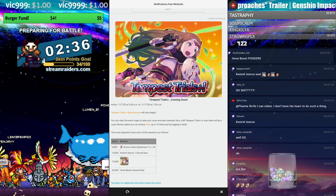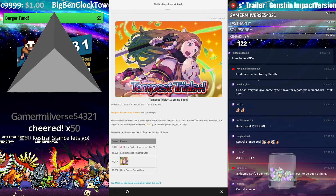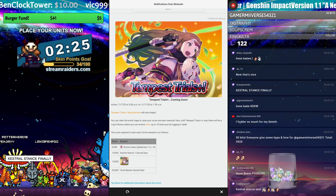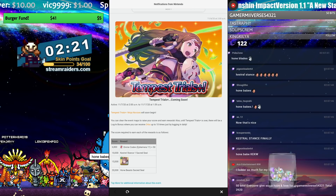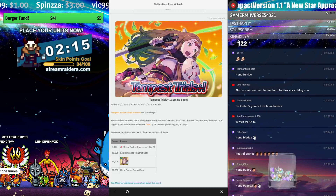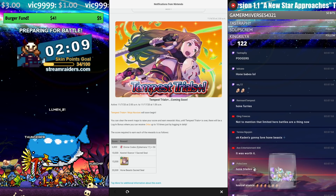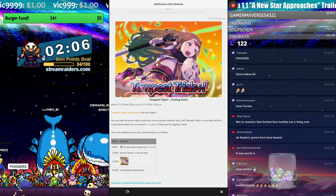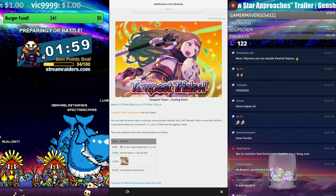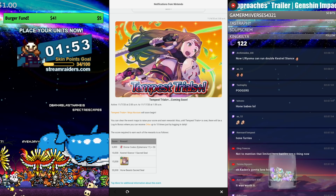Home Beast is even more significant. Kestrel Stance is also super good — it gives extra Attack and Speed for heroes using defensive skills like Spurn or Close Call. For example, Steady Posture units — like Shannon — that's exactly Shannon. Even a hero that's relatively new like Legendary Dimitri would like Kestrel Stance. Fallen Ike would like it. A bunch of heroes would like it. Castle Stance has been so rare — I've been waiting for this forever.